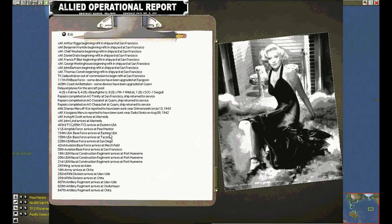We have Alameda, Eastern U.S., amphibious force, Pearl Harbor, Eastern U.S. Tacoma. Lots and lots of reinforcements. More construction regiments, an air wing at Aden, 16th Army — this is an army headquarters. And the Soviets get reinforcements.